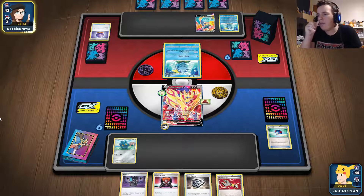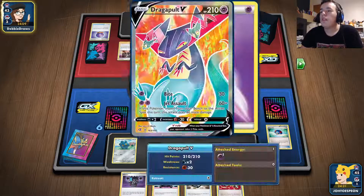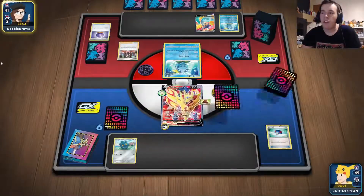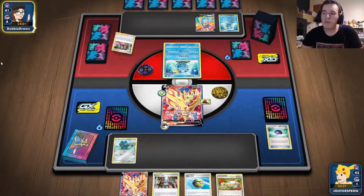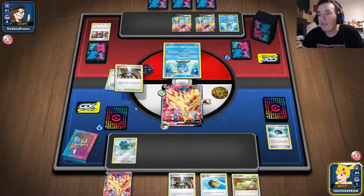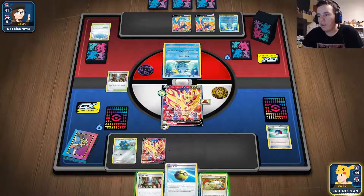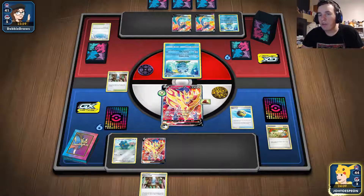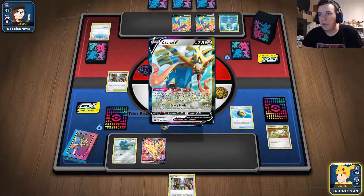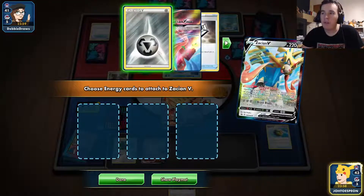I'm not going to play against Dragapult — well actually I have Crystal Cave, so that helps. They're using Path to the Peak to try to disable my Zamazenta's ability so their VMAX can attack it. I have to keep Crystal Cave in play to counter Path to the Peak and make sure my Zamazenta's ability stays active. I played Crystal Cave — take that.